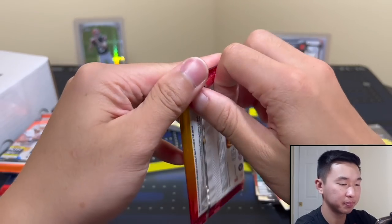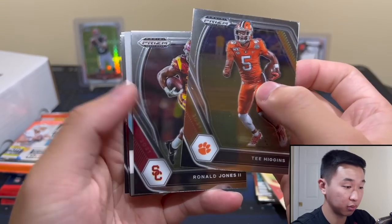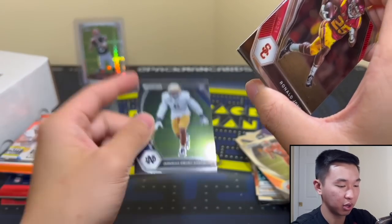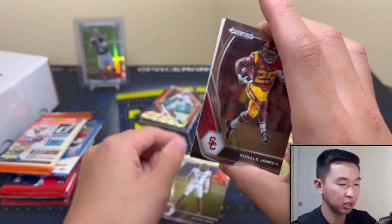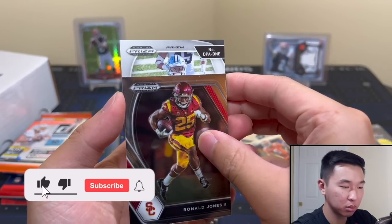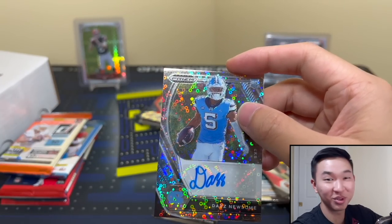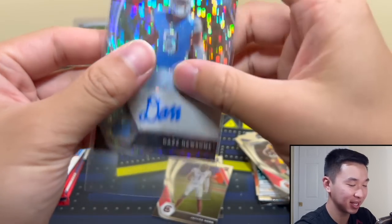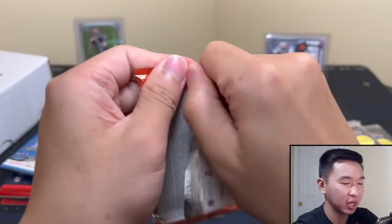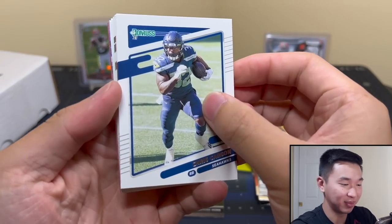All right, Platinum packs — it is Prism Draft. We do get autos but they're never really anything too crazy. Usukuro Moa, you have a JC. Trevor Lawrence. Daz Newsome — all right. You know what, the auto looks kind of cool. Decent auto — talking about the penmanship. All right, Donruss — I don't think I've really ever pulled anything from one of these packs.